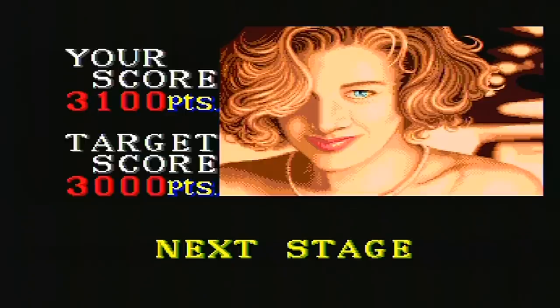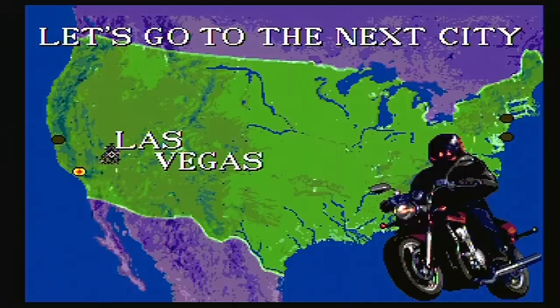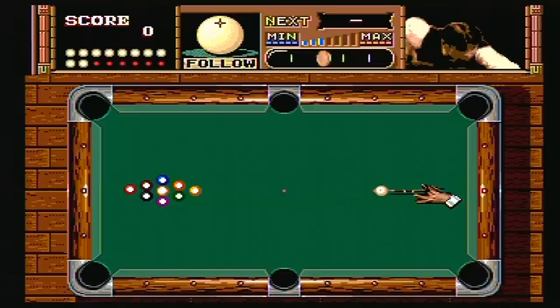I get the slow blink — you know what that means. She's a replicant! Shoot her! What the Genesis is doing right here is it's telling you to play Road Rash instead of Side Pocket. Maybe Super Hang On.